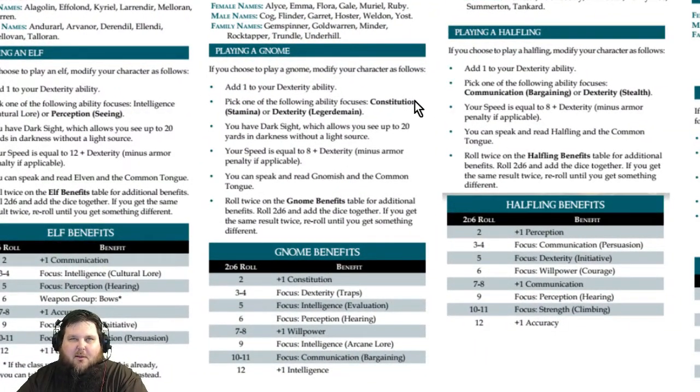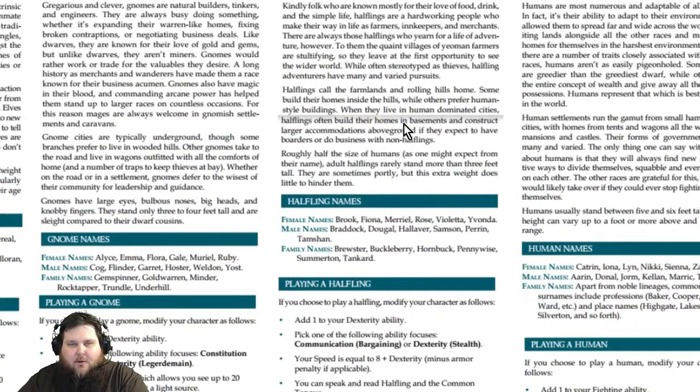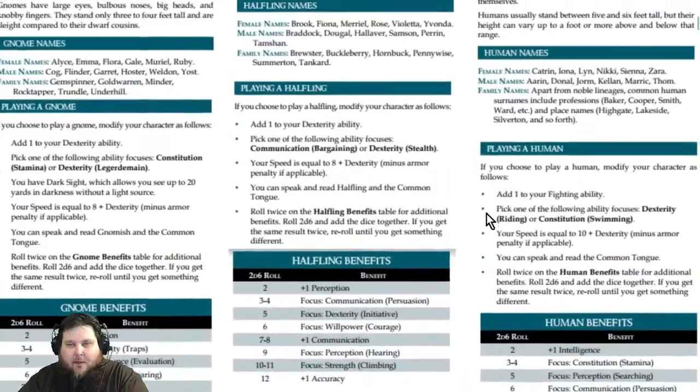The gnome is similar but more of a sneaky race. Their focuses lean toward Legerdemain — which covers pickpocketing or sleight of hand — and Constitution (Stamina), because they have stout hearts. Gnomes also get Dark Sight at 20 yards, and their base speed is the same as the dwarf's: eight plus Dexterity. They speak Gnomish and Common, and have a benefits table.